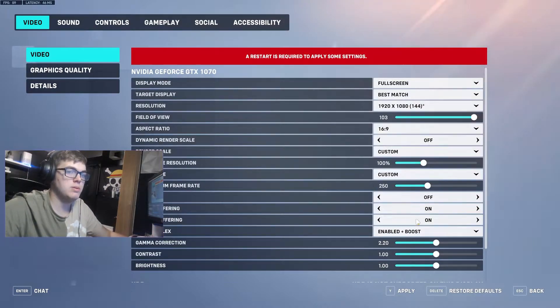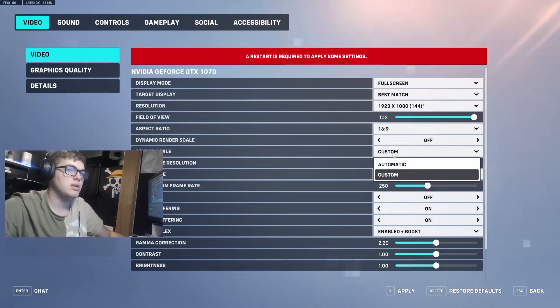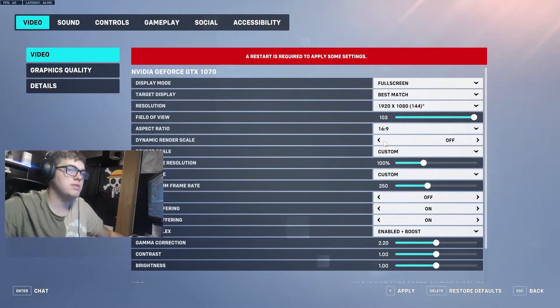Field of view — you're going to want it maxed unless you're having performance issues, then you can lower it, but most of the time you want max. Aspect ratio — just leave it at whatever works for your monitor unless you have black bars or something in-game. Also, turn off dynamic resolution — it's bad to have on.